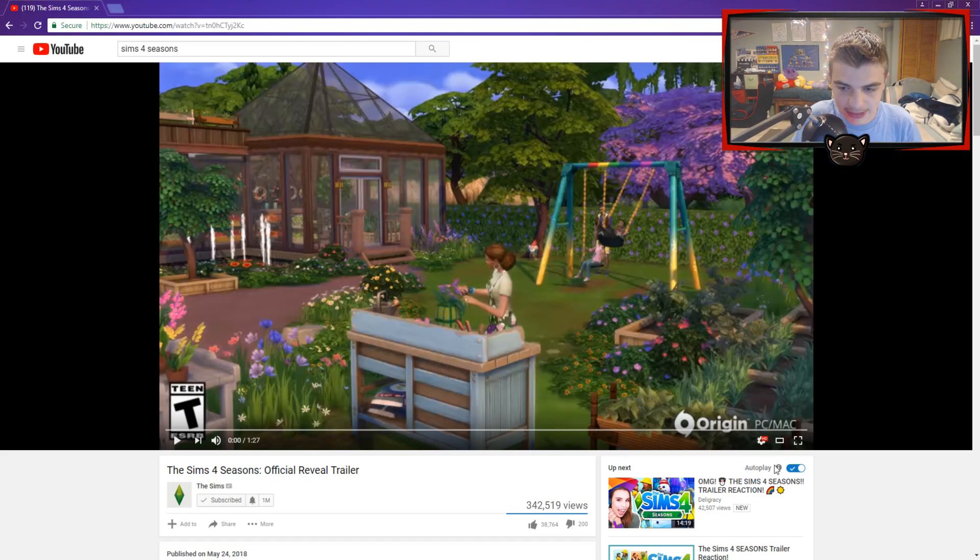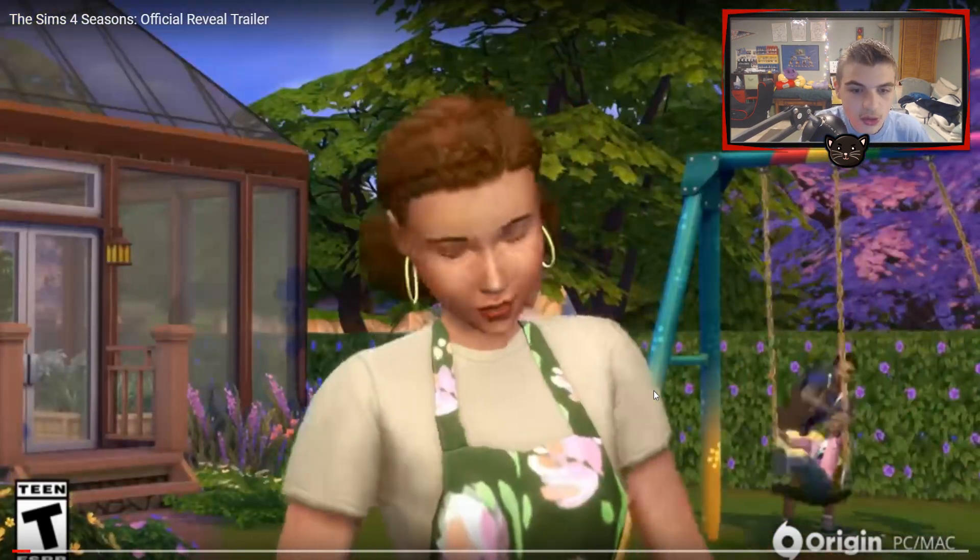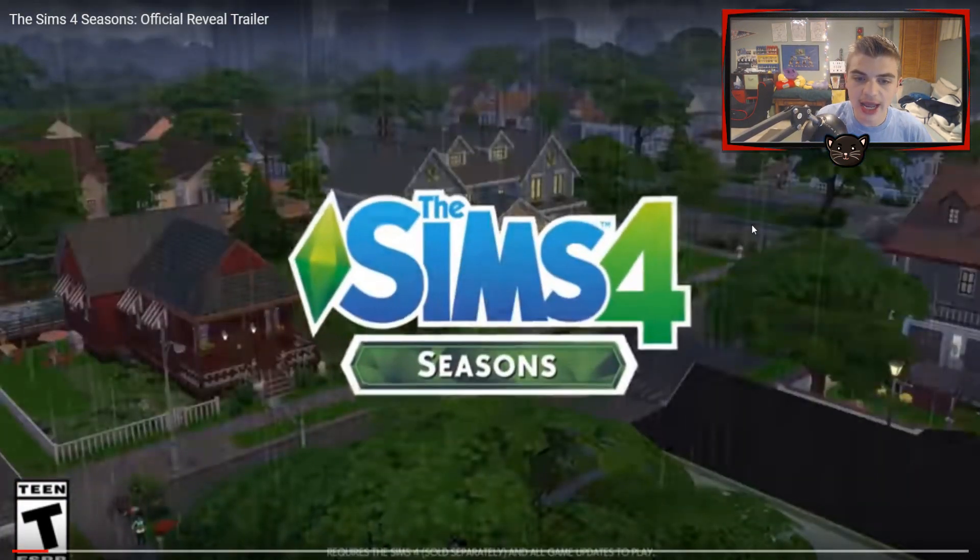We're going full screen on this one. First things first, we see this amazing greenhouse and a flower potting station, which people have been saying they wanted. There's also an insane garden and a swing set — I absolutely love the swing set. We also hear some thunder and boom, there it is: Sims 4 Seasons.